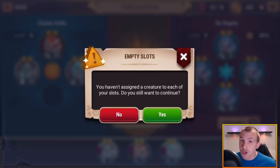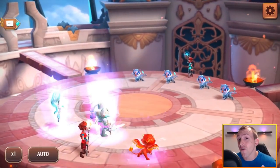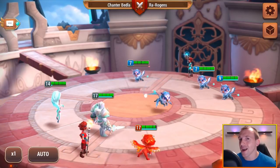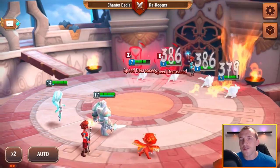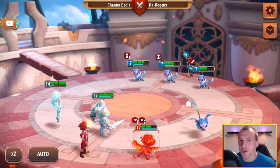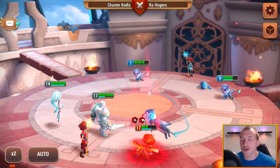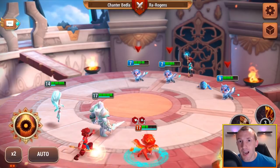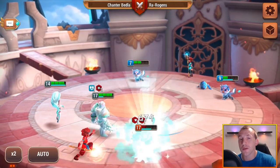I only have three creatures going up against someone with four, so I'm giving away a slot. But as you can see mine are quite a bit further upgraded than his, and my glyphs are heavily upgraded too. There's an x2 speed button at the bottom, you can go to x3 or auto as well — the creatures are generally reasonably smart on auto, but you'll always have a better shot controlling it manually. What I'd advise is ganging up on one creature: if you can take one out, you're limiting the number of attacks they can make.